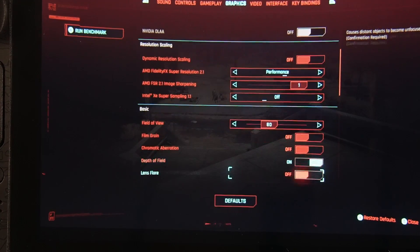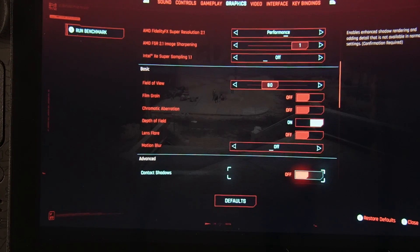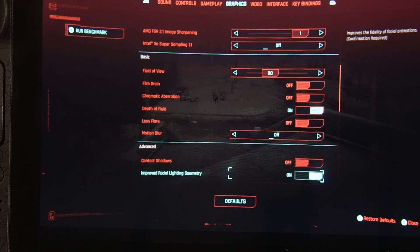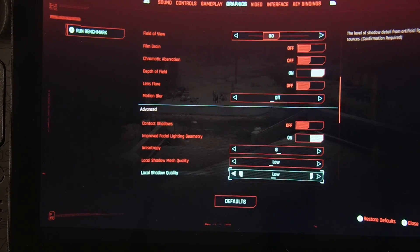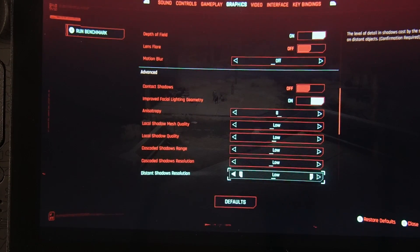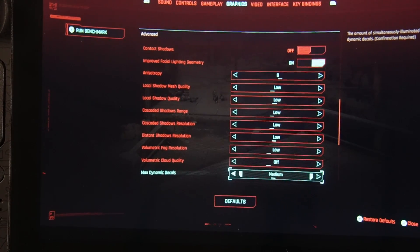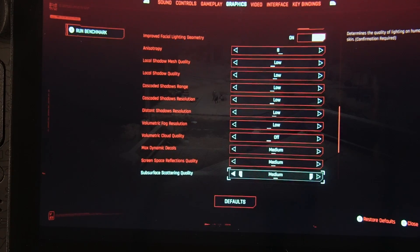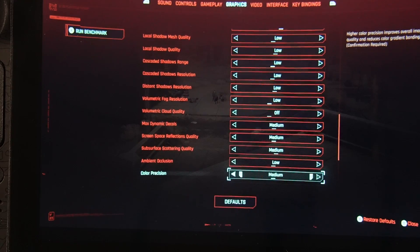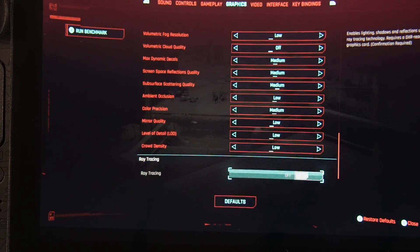Depth of field we want to leave on so that we can see things in the distance fairly clearly. Lens flare off, because it's a freaking eyesore. Motion blur you can turn off, because the game will run smoothly enough. Contact shadows — turn that straight off; it looks great but the cost isn't worth the trade-off. Improved facial lighting geometry leave on, and set your anisotropic filtering to 8. Local mesh quality low, local shadow quality low, cascaded shadow range low, cascaded shadow resolution low, distant shadow resolution low, volumetric fog resolution low, volumetric cloud quality off. Max dynamic decals medium, screen space reflections quality medium, subsurface scattering quality medium, ambient occlusion low, color precision medium, mirror quality low as that will tank performance, level of detail low, crowd density low, and ignore the ray tracing part.